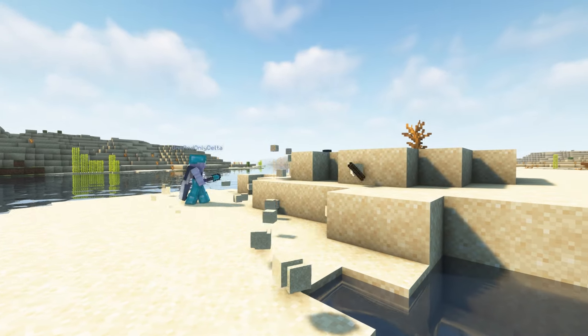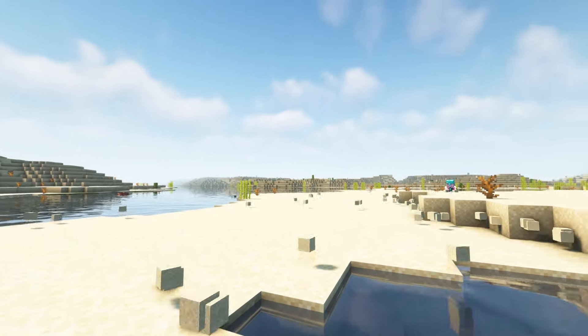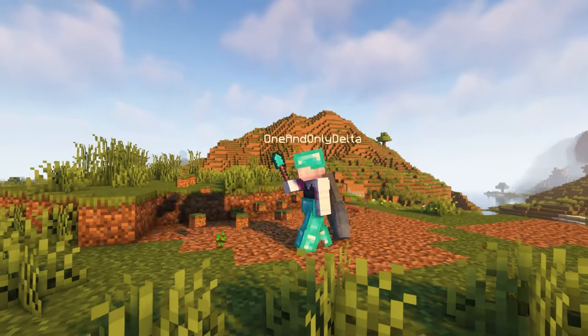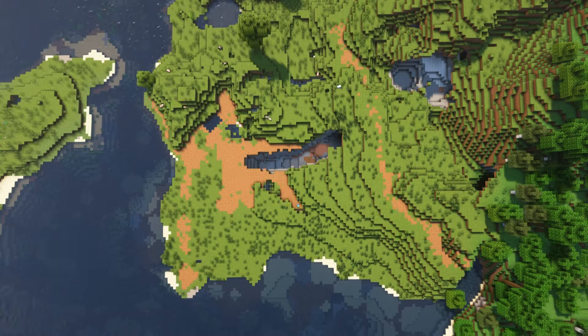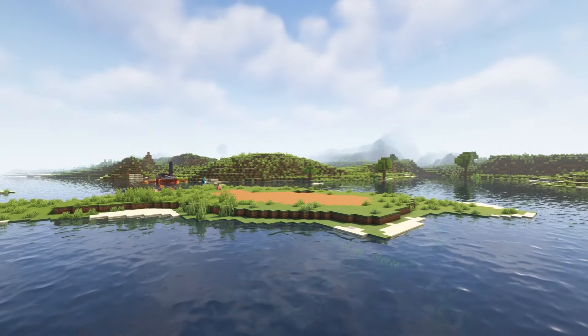I'm going for a tropical feel for the volcano biome, and part of that is some nice sandy beaches, so I went to a nearby desert and collected some sand. I absolutely had to use grass blocks in this biome transformation. If you haven't seen how grass looks when you place it down in a mushroom biome, you'll understand why later. In fact, the majority of this biome is going to be covered in grass blocks.